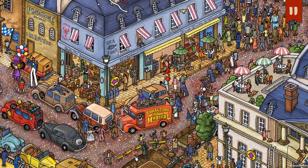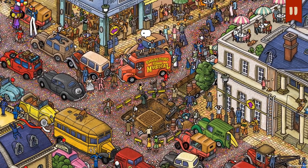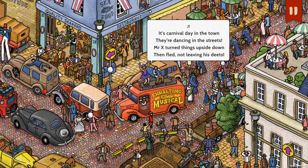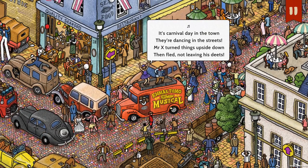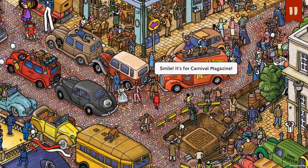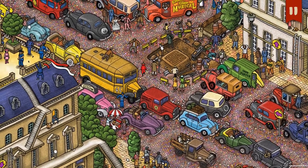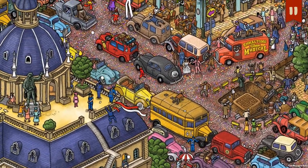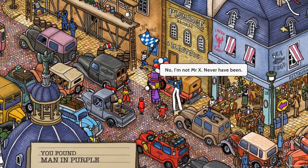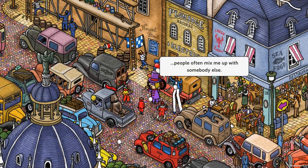I'm supposed to go there. It's carnival day in the town — they're dancing in the streets. Mr. X turned things upside down, then fled not leaving his deeds. Smile — it's for Carnival Magazine. But I'm not prepared for that. So that's the guy dressed as Mr. X. No, I'm not Mr. X — never have been. When I wear a hat, people often mix me up with somebody else.